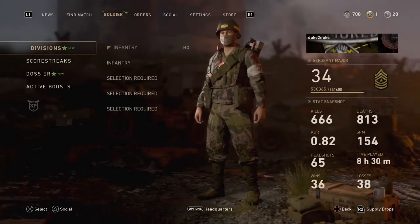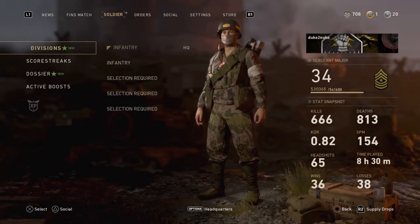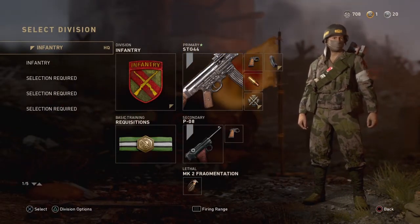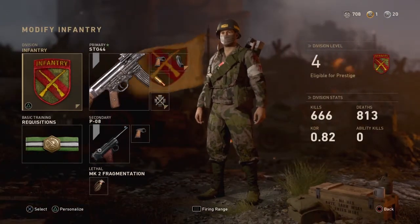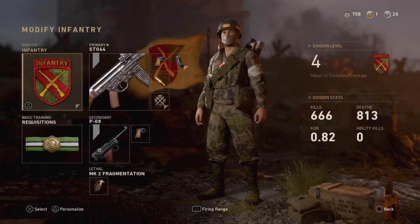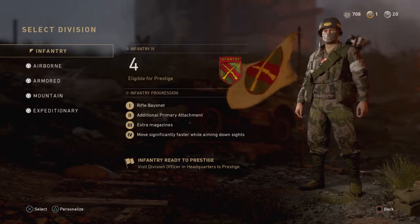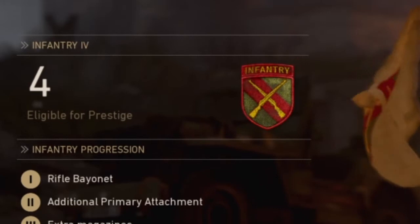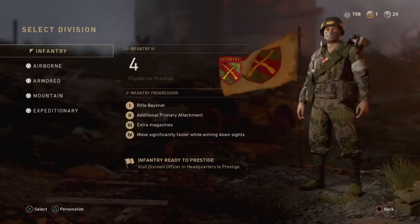If you go to the Soldier tab and select your Division tab, then inside you need to select your division. I'm playing with the Infantry, so if you click on the symbol you will go to the next page. On this page there should be a blinking text saying 'Eligible for Prestige.' If that's not the case, you need to play a little bit more to level up.